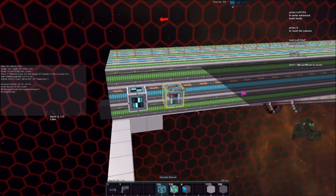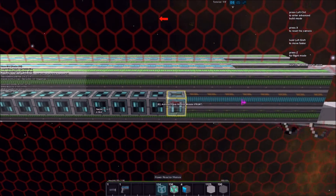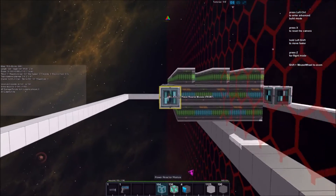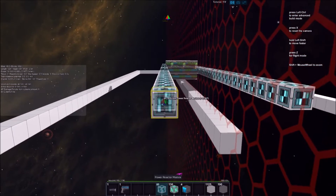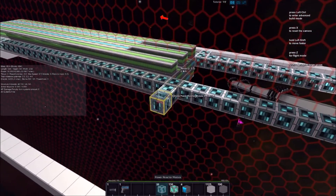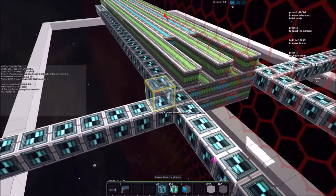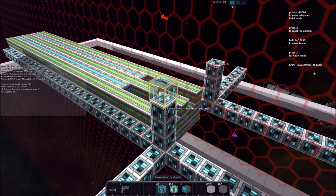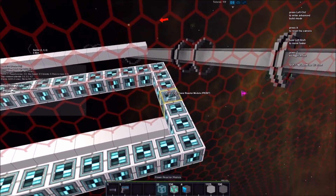For the power modules, what we need to do is place them the length of the ship, and then also the width and the height of the ship. What that will allow us to do is have the best possible power, because the power is based off of how big you can make the dimensions. So instead of being like a giant box, it's more of the lines that you do — this is expanding it out horizontally, and this would be vertically. The power reactor modules are registering as this ship becomes better.